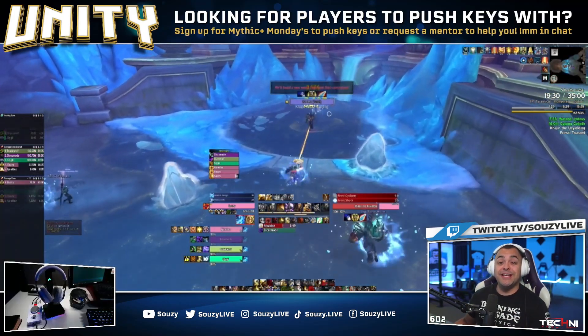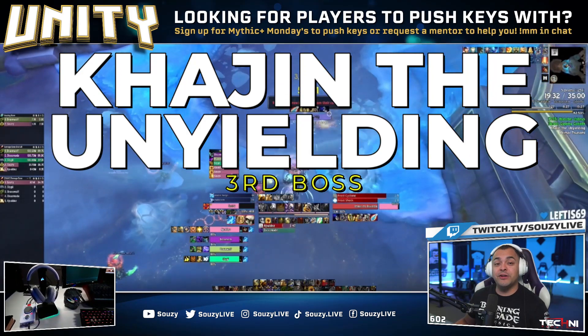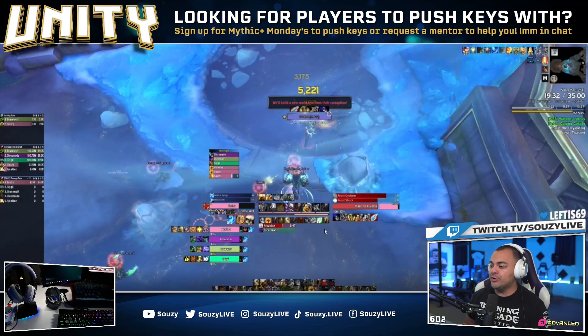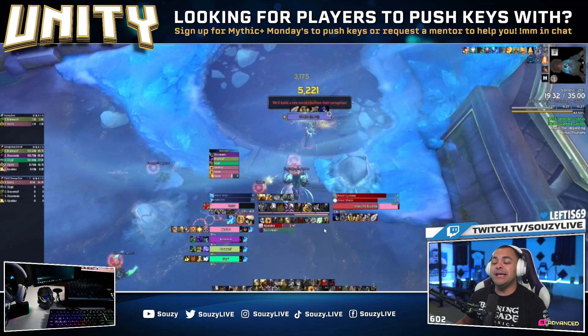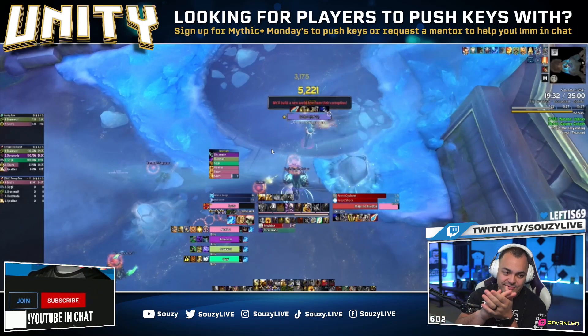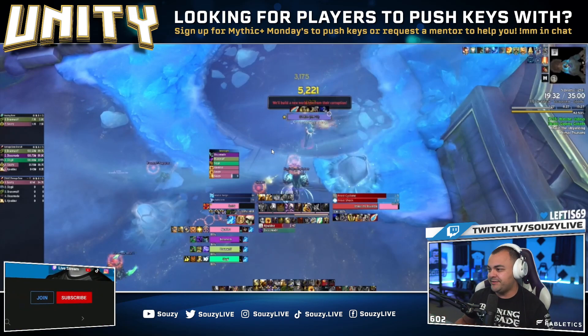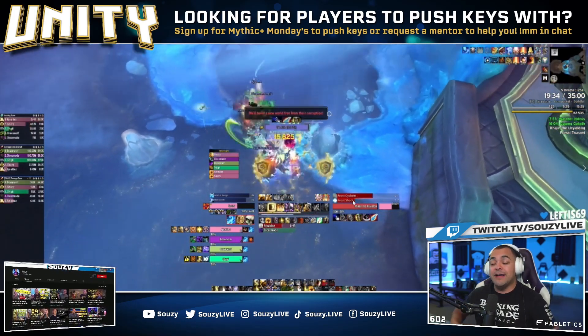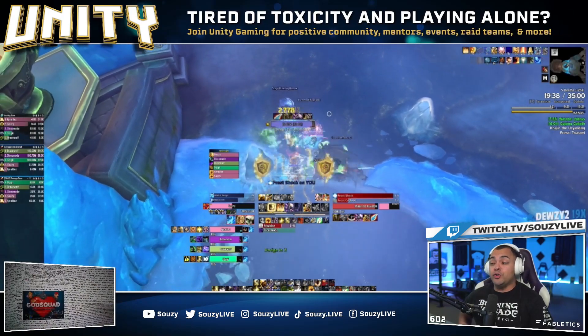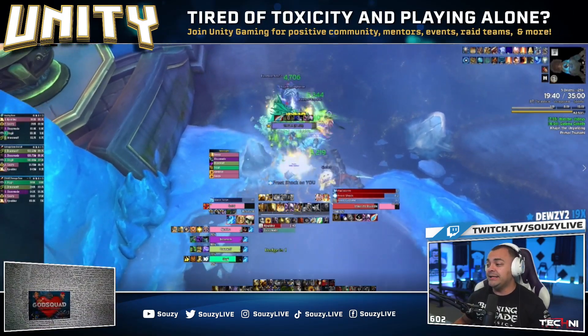Third boss of Halls of Infusion is Cage in the Unyielding. When you get into range, everyone will get a debuff called Polar Winds — it's unavoidable, cannot be cleansed, nothing you can do. It does damage every 1.5 seconds to the whole team, so lots of damage is going out. First ability you'll see on the tank is called Frost Shock — this does damage and reduces your movement speed, and it can be dispelled.